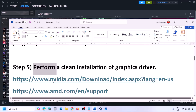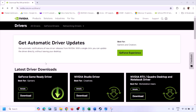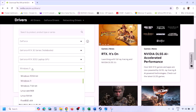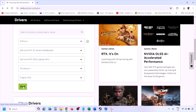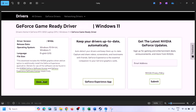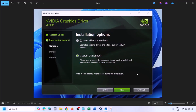The next step is to perform a clean installation of your graphics card driver. If you have an NVIDIA card go to the NVIDIA website; for AMD, go to AMD's website. On the NVIDIA website, select your graphics card and the correct operating system, click Find, then View. Click Download and let it complete, then run the EXE file and click Agree and Continue.